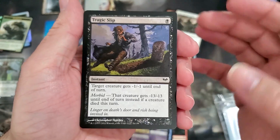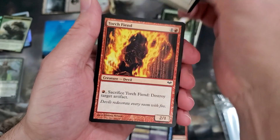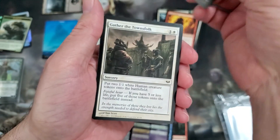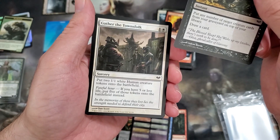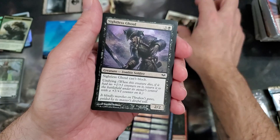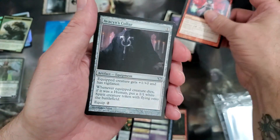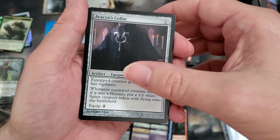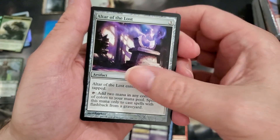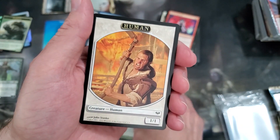Tragic Slip, Crushing Vines, Skillful Lunge, Torch Fiend, Grave Purge — from your graveyard on top of your library, I'm sure people love that one — Gather the Townsfolk, Sightless Ghoul, Fires of Undeath, Avacyn's Collar again — hopefully that's worth like a hundred dollars — Mystic Retrieval, Altar of the Lost, a Ghoul Tree — it's kind of creepy looking — and a Human token.